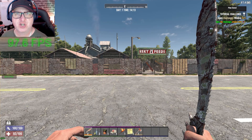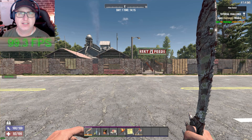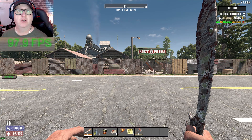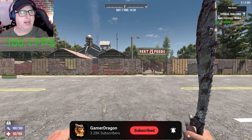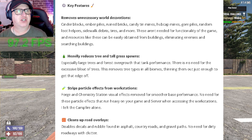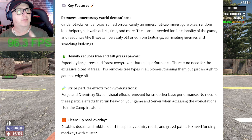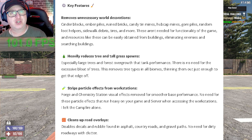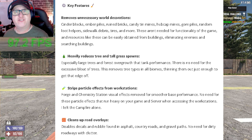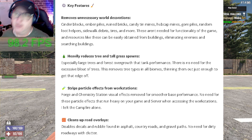Welcome to the channel. Today I'm going to have a look at a mod from the Mean Ones — this is the Performance Plus mod. Before we get into the game, this removes unnecessary world decorations: cinder blocks, ember piles, ruined bricks, candy tin mines, hubcap mines, gore piles, random loot helpers, sidewalk debris, tires, and much more. It doesn't remove any functionality from the game, just removes all the clutter you see laying around.